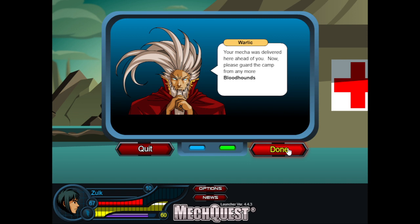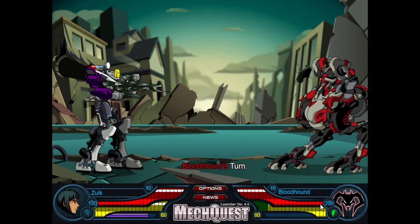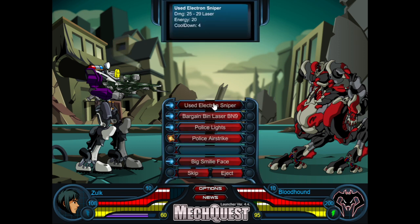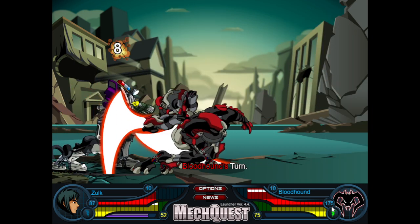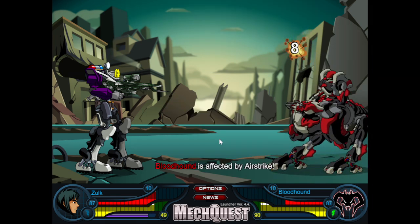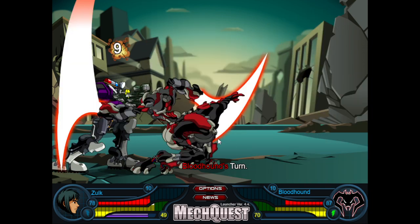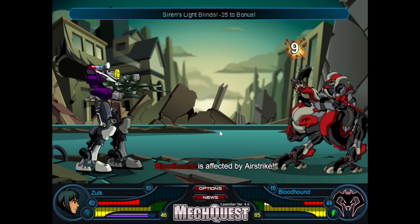And that's the rebel leader. 'Excellent driving - you and Ordessa both managed to buy us enough time to get Size Zero safely to the camp. Your mecha was delivered here ahead of you. Now please guard the camp from any more bloodhounds.' There's a bloodhound right now and it won initiative - this is bad. Every time the enemy wins initiative it's extra painful. It has a resist immobility effect - that is really bad. I'm going to have to try and out-damage him because my damage output is beastly; it's just that my health is really poor to compensate.